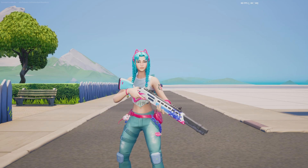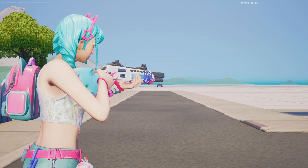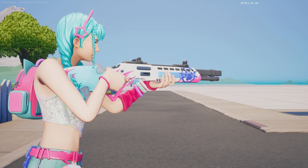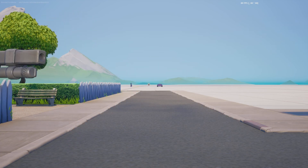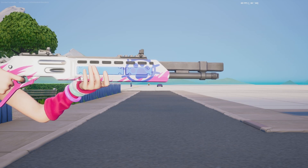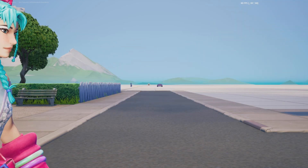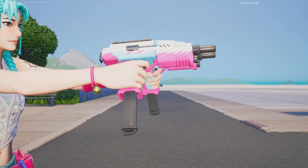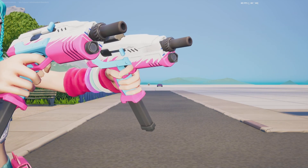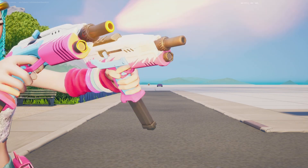We also have a gun wrap, and here we have it on the new shotgun in the game, which honestly looks really, really nice. It is slightly reactive, as you can see — if I bring this part of the gun into frame properly, the little cat thing lights up when you shoot, which is pretty cool. And here we have it on the SMGs. You can't actually see the reaction on it, but you can see it on the very tip of the weapons.